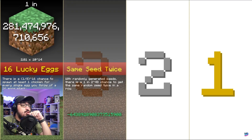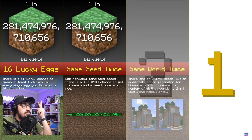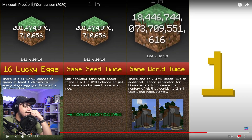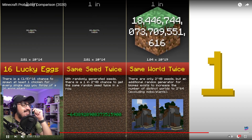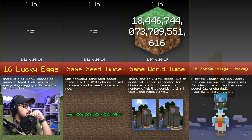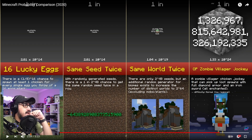Here are the top three! Number three: getting the same seed twice — that's a one in 281 trillion chance. Number two: generating the same world twice — that is a one in... a quadrillion? I don't even know. And number one: an OP zombie villager jockey — one in a googolplex. It's like, I don't even want to know. You can let me know in the comments if there's a number four!